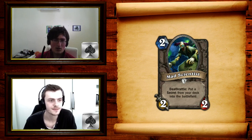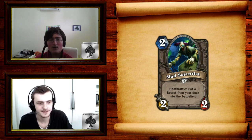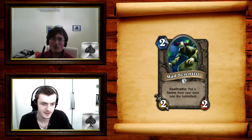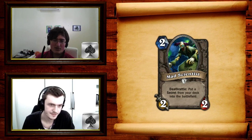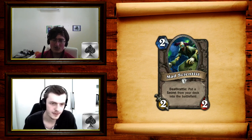Constructed: yes, with Duplicate and things like that. Arena: maybe, because sometimes you only have one secret in the deck and you really want it, especially in Hunter. It's a 2-mana 2/2 as well — not great but not terrible. If you picked a secret earlier in your draft, I would pick it. It's card advantage for decks that play secrets but don't have much card draw. Getting Duplicate in Arena off Mad Scientist is even more insane than in Constructed — if you pull that off you basically win the game.